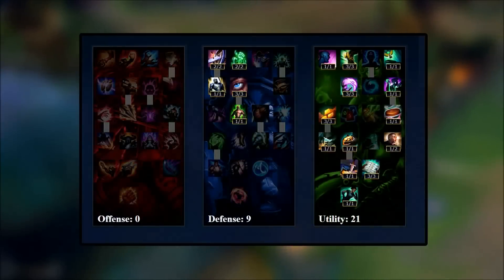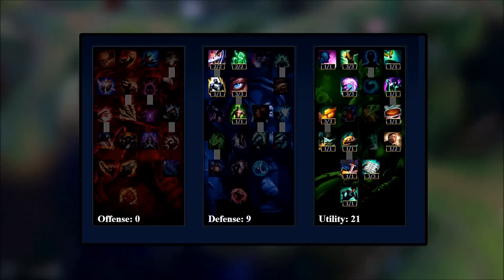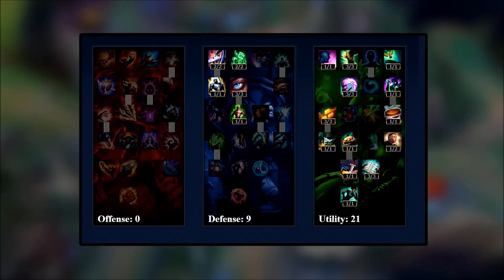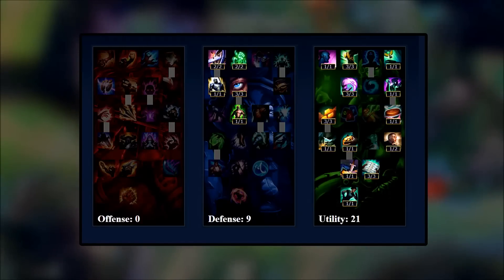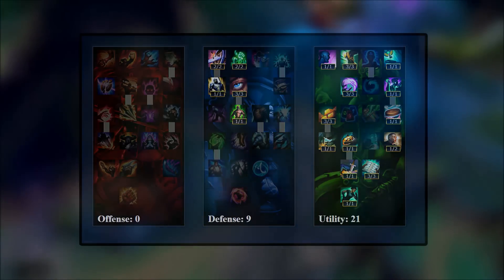The second mastery setup is for tank utility Nami: 0/9/21. This gives us some tankiness so we don't get popped as squishy Nami, leaving us very strong start game and not vulnerable at all. We also get the utility tree for all its benefits. This is for less experienced or more careful Namis. The tank stats go a long way on Nami, and I grab this versus a heavy burst bot lane regardless of experience level.